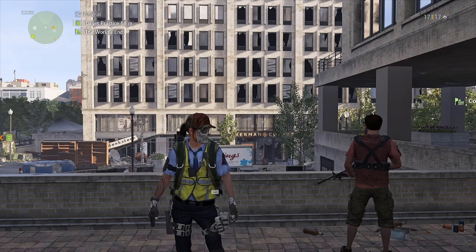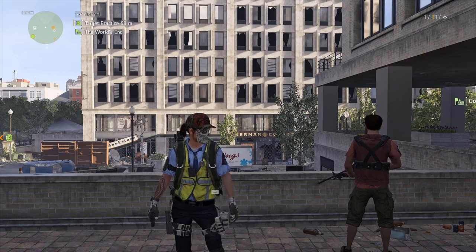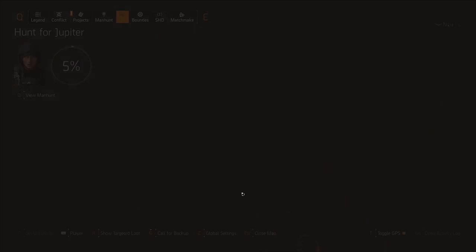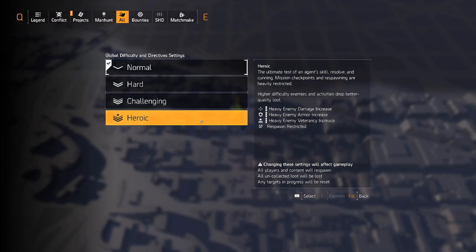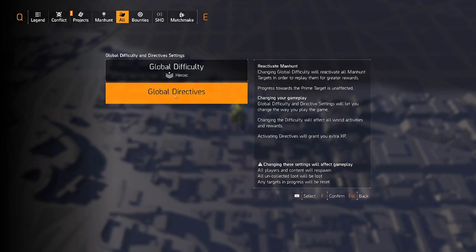It's actually really easy. What you guys want to do first is go to your map and get your global settings set to heroic — just heroic. Then turn on every single objective you see, click confirm, and now you're in heroic.